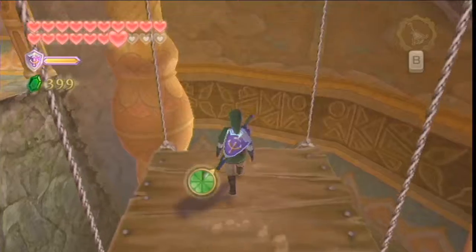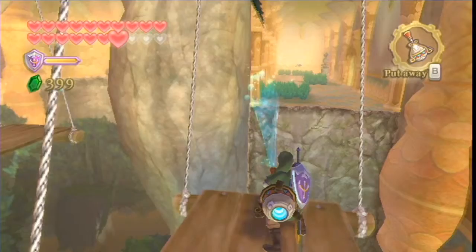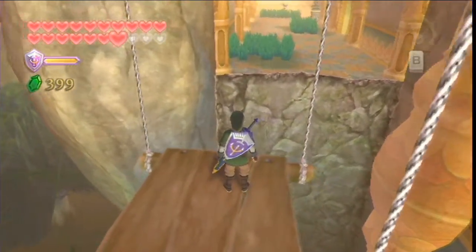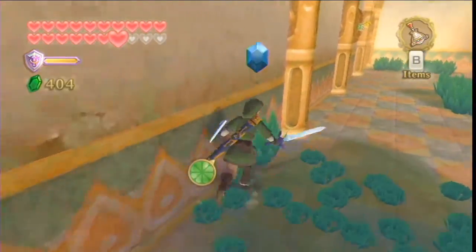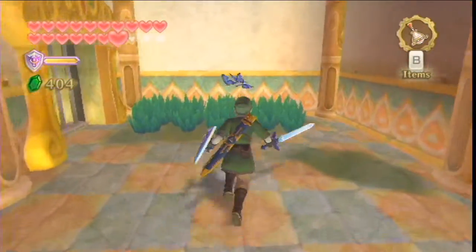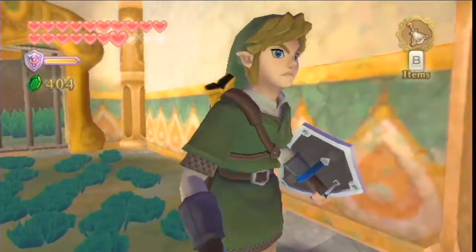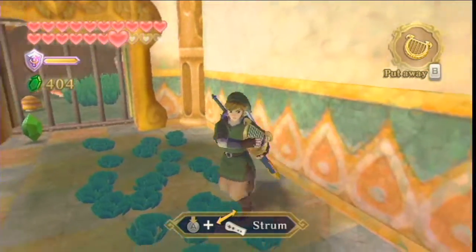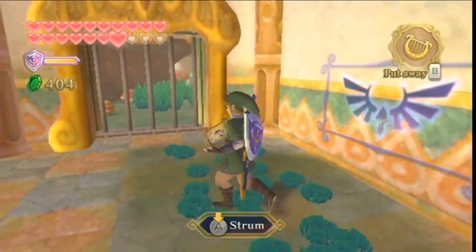Now jump! There you go. Thank you, buddy. Looks like we got some butterflies over there too. That might indicate a goddess wall nearby. I'm sorry, butterflies. There it is — good old goddess wall.